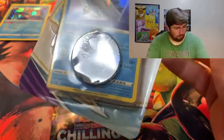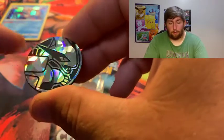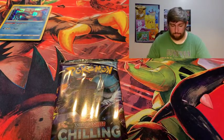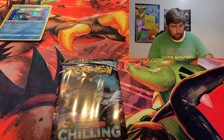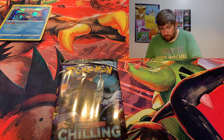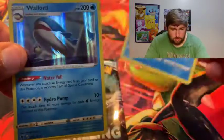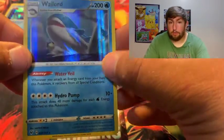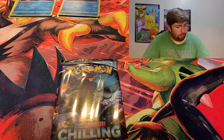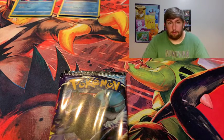We'll open this Chilling Reign pack as well. Oh, I just noticed there was a coin from this box - I think it's the same coin, but I like this one that has kind of a blue border. We've got a new Lugia as it's kind of fading away from use. The coin is the same. This time we got Wailmer and the Holographic Wailord from Vivid Voltage - that holo is pretty cool, and I don't think I have him either. Then we got Moltres this time with Shadow Rider. We'll open these two up and then go right into the five packs.